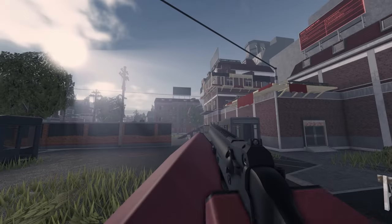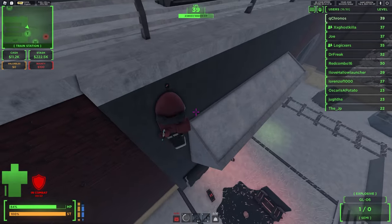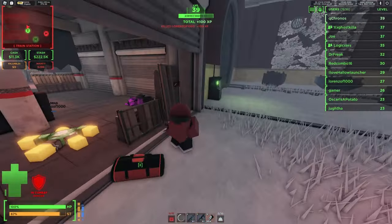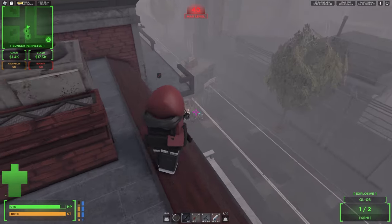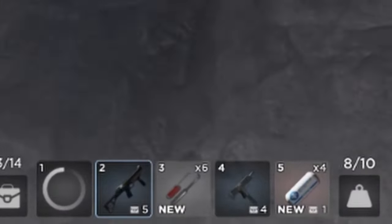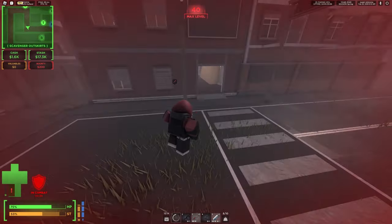Next up we have the GL, or grenade launcher. It's just a budget RPG. This thing got nerfed so many times I sort of forgot if it was still good or bad, but I tried using it a couple days ago and it's still pretty good. I highly recommend you bring a second gun when using this because when you hit someone they're not always going to get stunned. A tier.